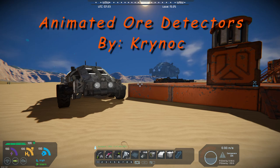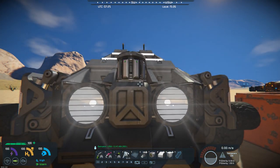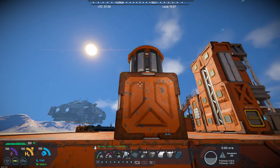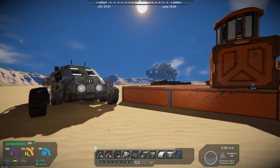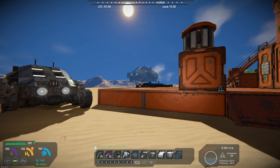As you can see I've got a couple of ore detectors built here and they're not really doing anything. They're just kind of sitting there — that's a small one and that's a large one. I don't have the mod loaded right at the moment because I wanted to show you what the detectors looked like when it wasn't loaded. So give me just a second and I'll go ahead and add the mod so we can see what it looks like with the mod loaded.